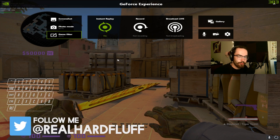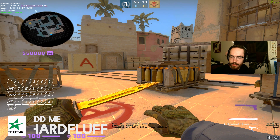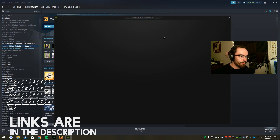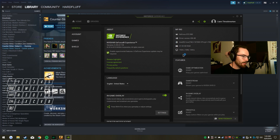This is through Nvidia Freestyle. To enable Nvidia Freestyle, you open up GeForce Experience, go to your settings, go to General, and enable experimental features.